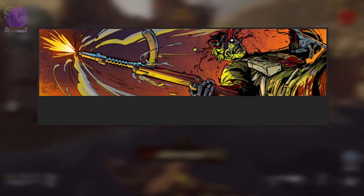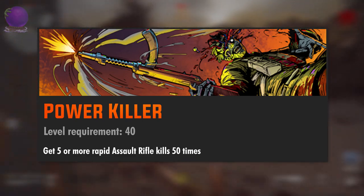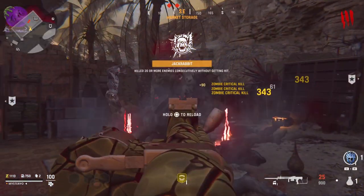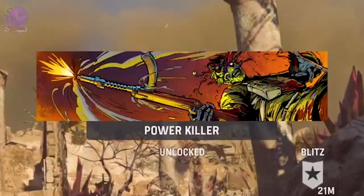The level 40 challenge is Power Killer: get 5 or more rapid assault rifle kills 50 times. Start the game with any assault rifle and gather 5 or more zombies in the open world or inside an objective and kill them rapidly. Then just keep repeating this until the calling card pops up.